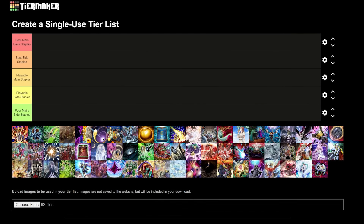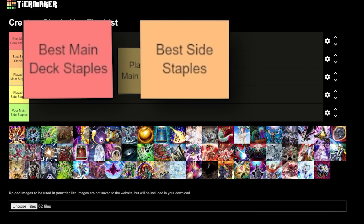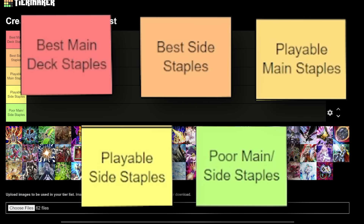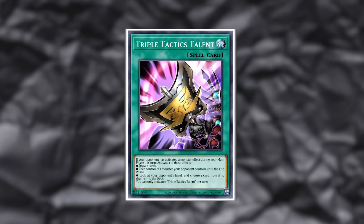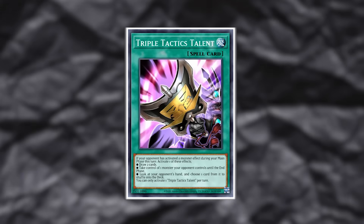I've split up this tier list into five categories: the best main deck staples, the best side deck staples, playable main deck staples, playable side staples, and poor choices — cards that I wouldn't put anywhere in your deck list. Now the way it works, there's going to be a degree of mixing. Some cards can work only in some decks, and in some cases the card will be a main deck card in some decks and a side deck card in others. Watch closely for my explanations on each card, as that will give you more detailed reasoning behind each of my choices.